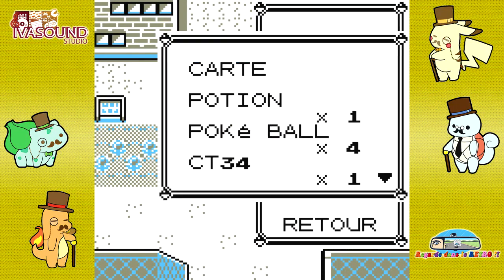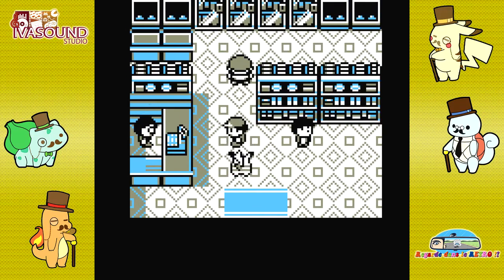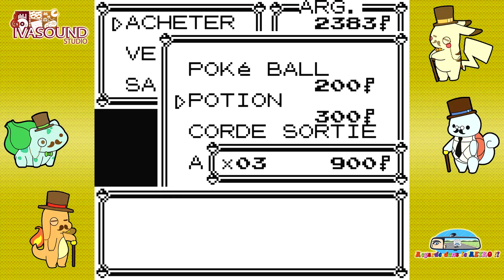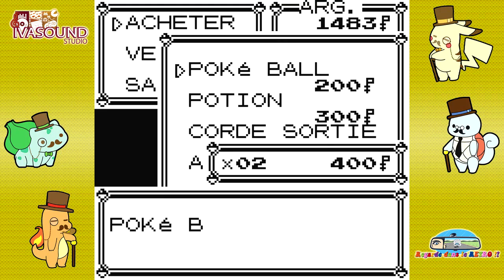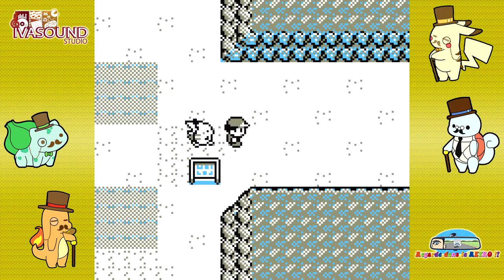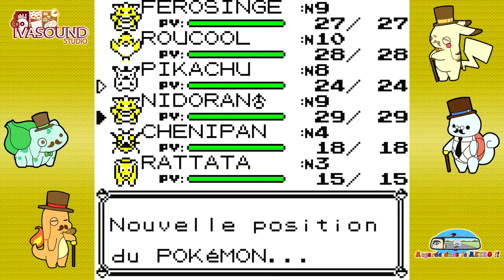Nous sommes à Argenta. Nous avons battu Pierre et nous allons maintenant nous diriger vers le Mont Célinite. Mais avant ça, je vais faire un petit stock de potions. Je vais en prendre trois, et quelques Pokéballs évidemment, parce que j'ai l'intention d'attraper des Pokémon. Je prends des potions parce que le Mont Célinite risque de monopoliser la totalité de la vidéo, et il n'y a pas moyen de se soigner en dehors du centre Pokémon juste avant l'entrée.